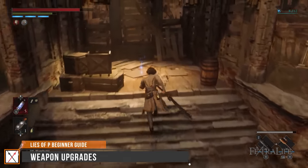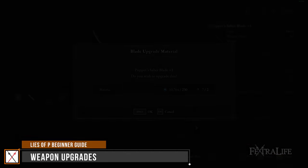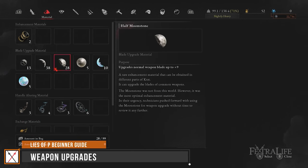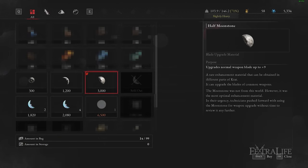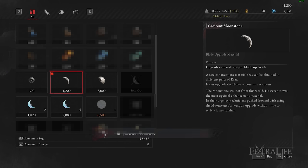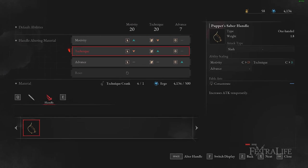As with most souls-likes, you can upgrade your weapon using moonstones found from enemies, on the ground, in shops, or in questlines. Using moonstones and ergo allows you to upgrade the blade of any weapon, except special weapons which require moonstones of the covenant. Moonstones of the covenant are limited, but every normal moonstone besides full moonstones will be infinitely purchasable, so don't worry about spending them. You'll also gain cranks which can change the scaling of handles to better suit your build. There are four types: motivity, technique, advance, and balance. Cranks are limited, so don't use them on just any weapon — they allow great flexibility by skewing scaling from technique to motivity or otherwise.